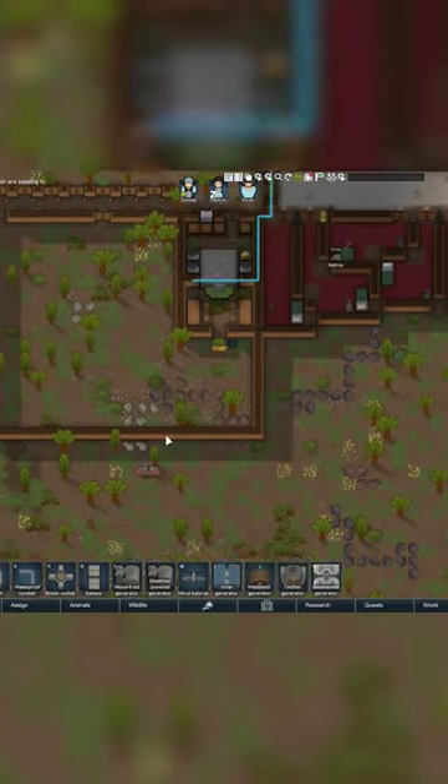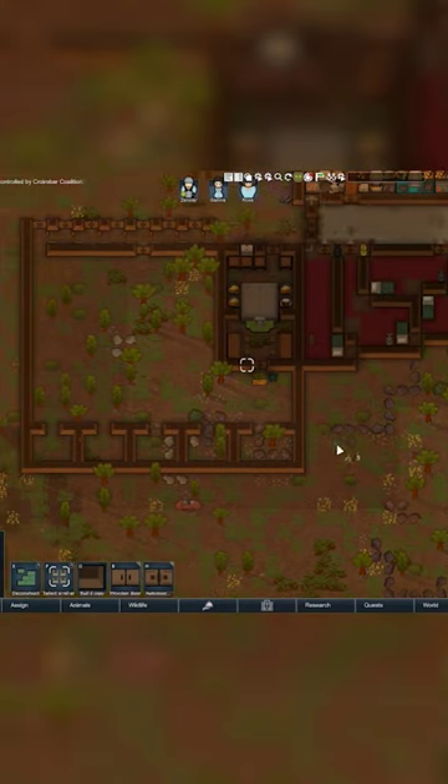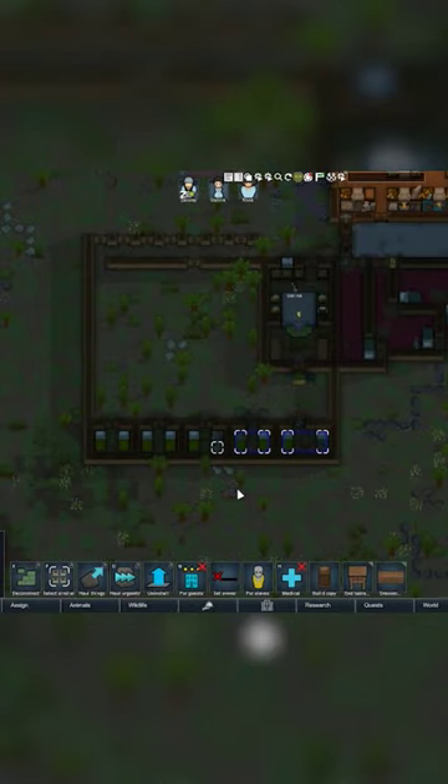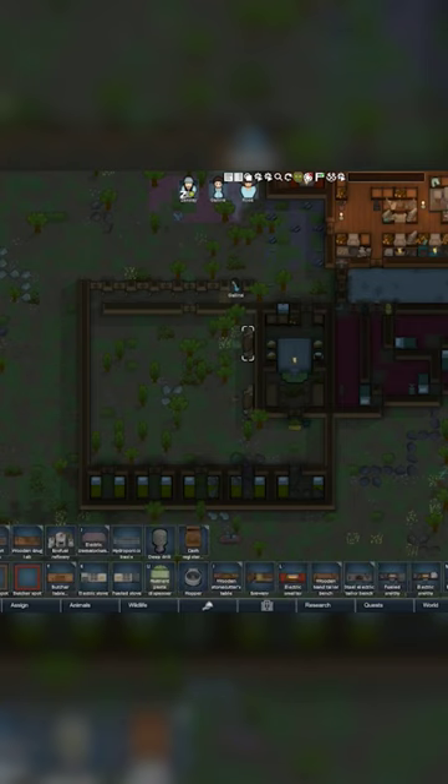Use them for whatever labor you like. A great use for these pawns is deep drills and stone cutting, since they do not need to leave to get any of the resources they're using. And if any bugs pop out of the ground, they are just free food for their nutrient paste dispenser.